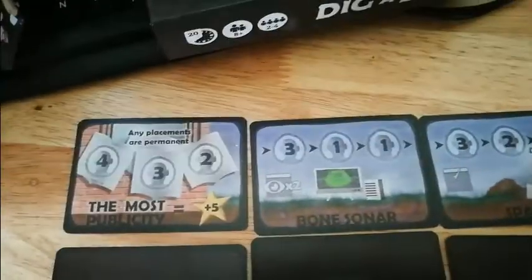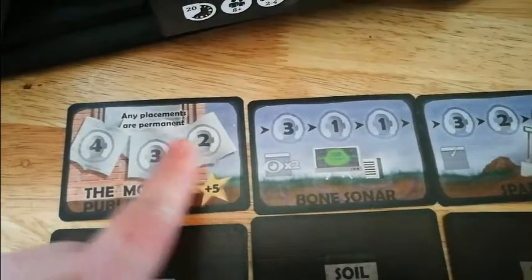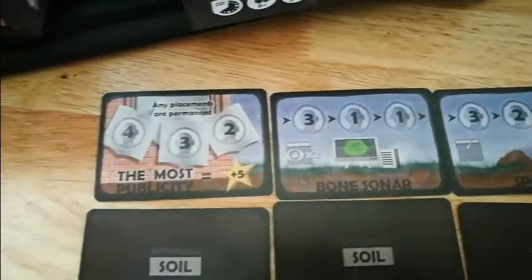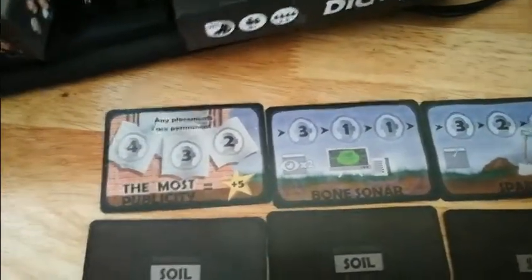First you want the publicity card, which grants you extra points. At the end of the game, if you had your worker tokens on there, you would gain five points per character. The next one is bone sonar, which is what lets you look at two cards.